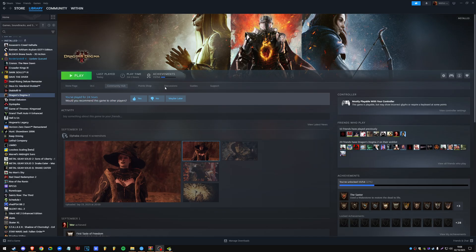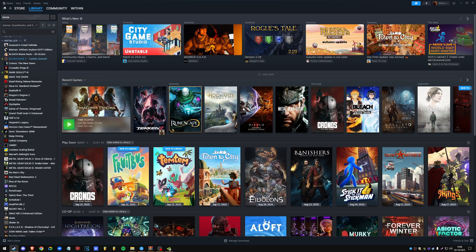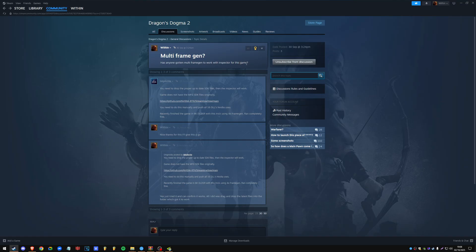I found a way to get multi-frame gen working thanks to a guy on the Steam community hub forum. A few days ago I asked if it's possible to do multi-frame gen for the game, and I got a response 15 hours ago by a gentleman called 'improve.' He said you need to drop the proper SDK files in and then the inspector will work — the game does not have MFG SDK files originally, because Capcom just abandoned this game and didn't update it.